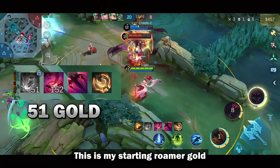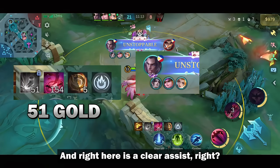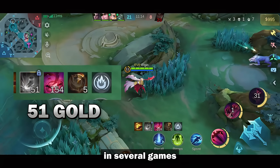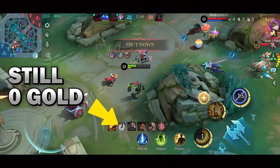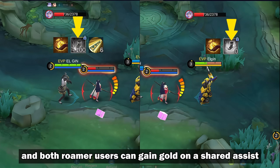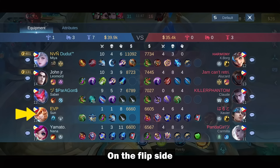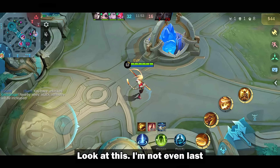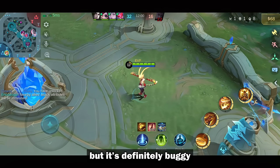On some cases, getting an assist will not give you roamer gold. Here's an example — this is my starting roamer gold, and right here is a clear assist, however my roamer gold did not add up. This happened many times in several games. On some games though, it does add up with no issues. I tested it in a custom match and both roamer users can gain gold on a shared assist. On the flip side, I've also had games where I gained roamer gold even though I wasn't the lowest in resources — I'm not even last, but my roamer gold is still increasing. Weird, right? It's not really a bad thing, but it's definitely buggy.